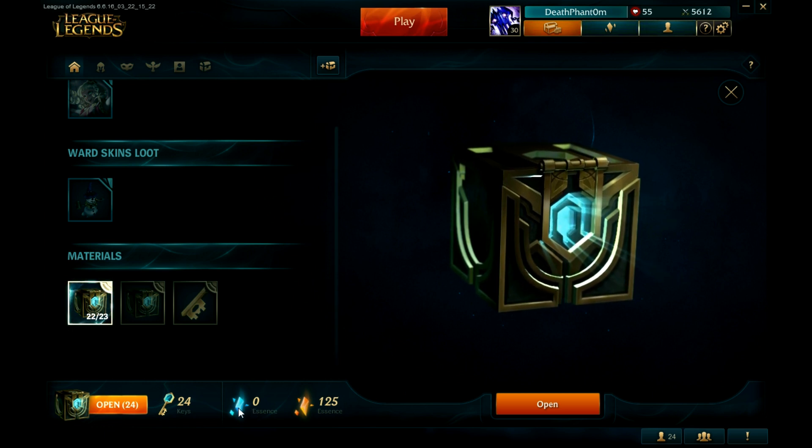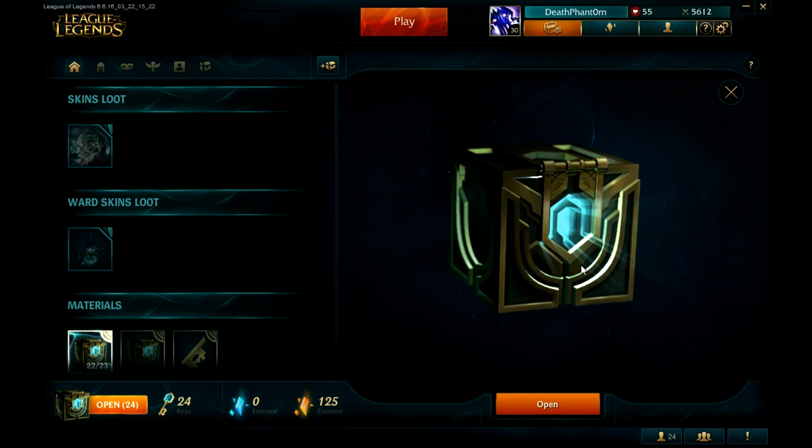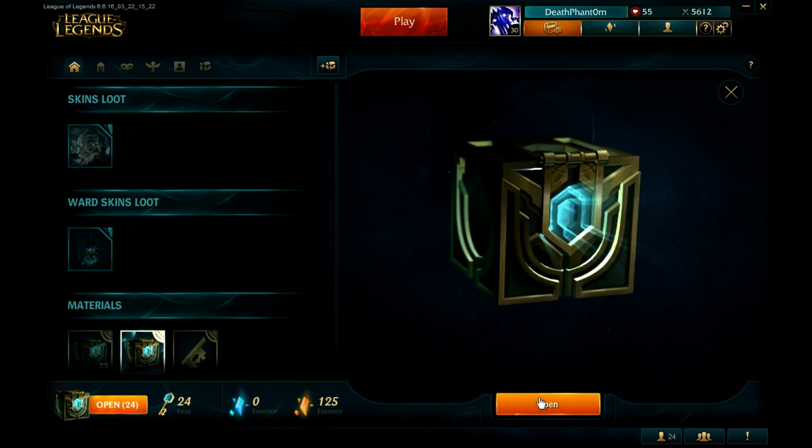You have four options: you can reroll three skins into one random permanent skin, break them for essence which is used to get the skin permanently, or use the skin as a rental for seven days — though that's pretty useless. There's also blue essence, which you get by disenchanting champion shards.